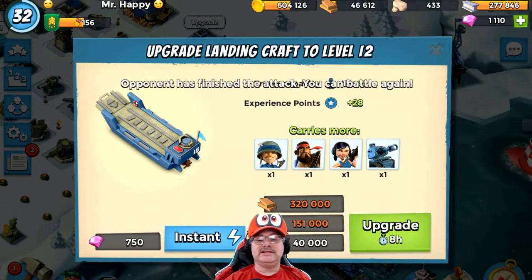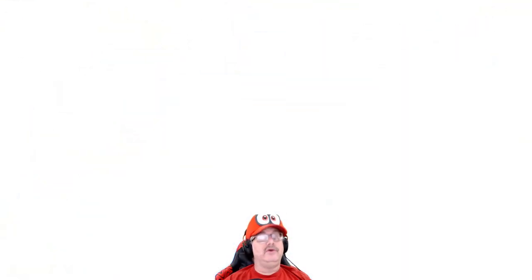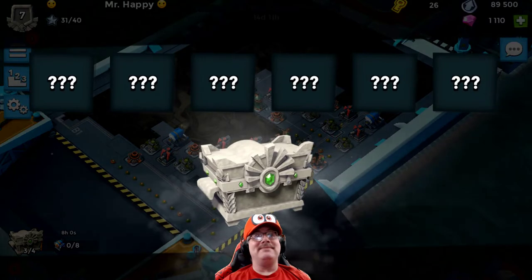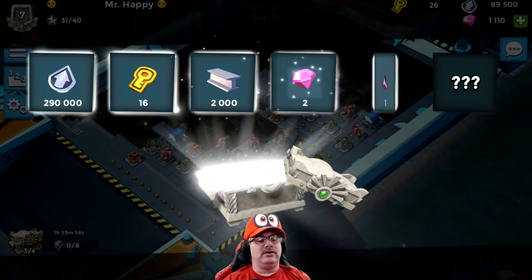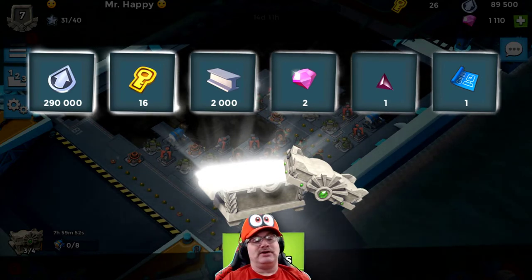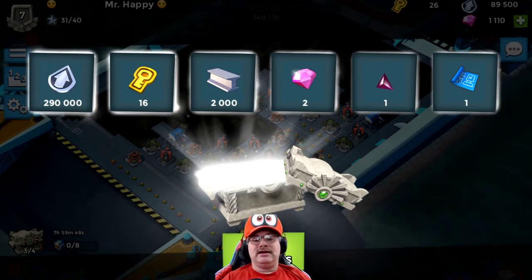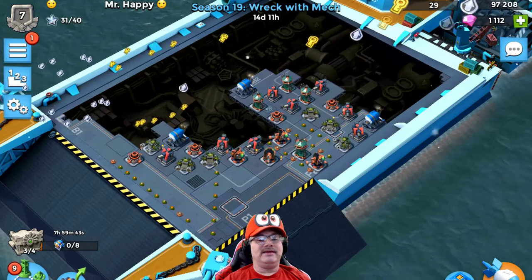Opponent has finished his attack, so hopefully now I should be able to go back in. We'll have a lot more ships. Look at this — claim, claim! Look at the rewards, this is crazy. 290,000 points — I still don't know what that means, but that's just points. 16 keys, 2,000 iron, two gems, some Intel — it's Intel this time. Let's definitely claim that, that was awesome.